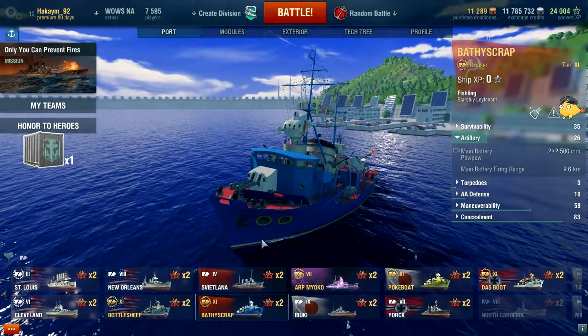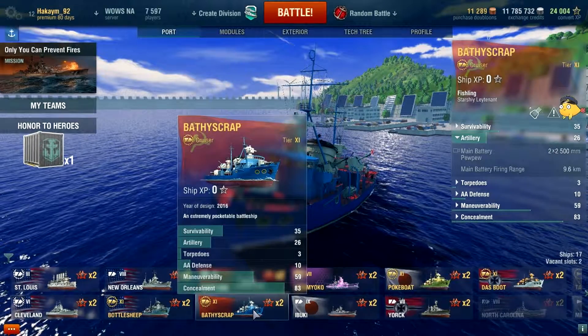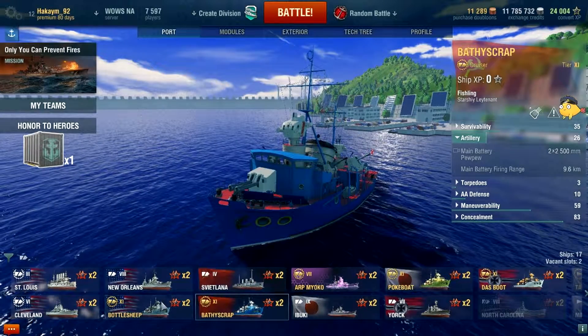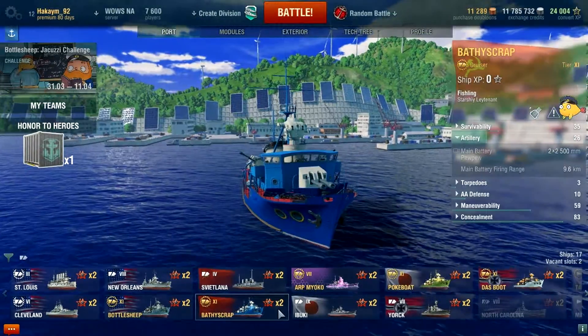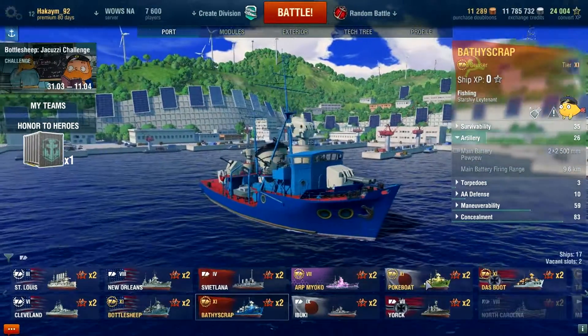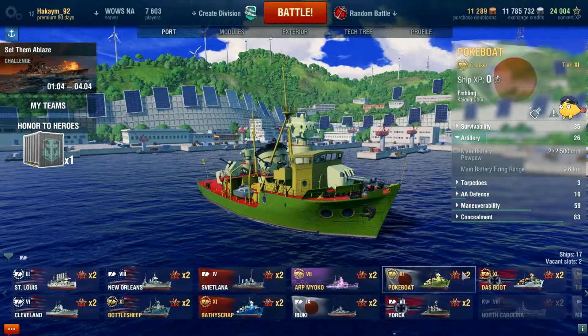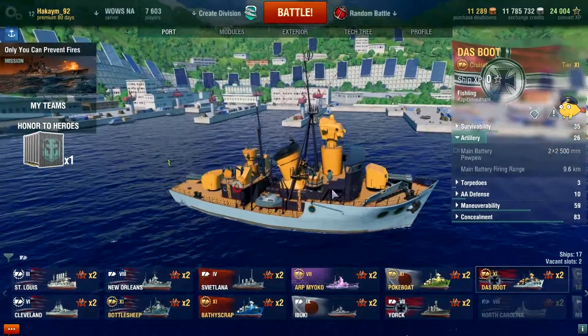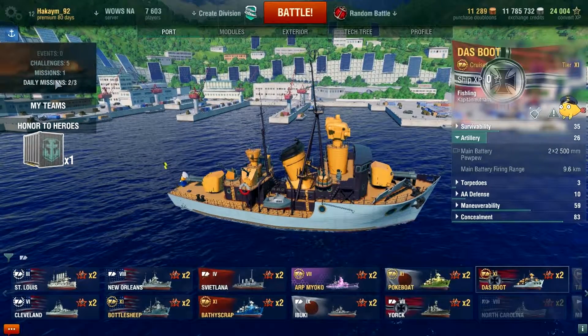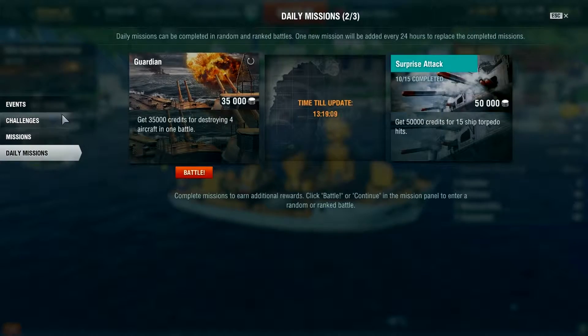There are four different nations: the Russian, the American, the Bathyscrape, the Japanese Pokeboat, and the German Das Boot. With each one, there is a mission associated with them.